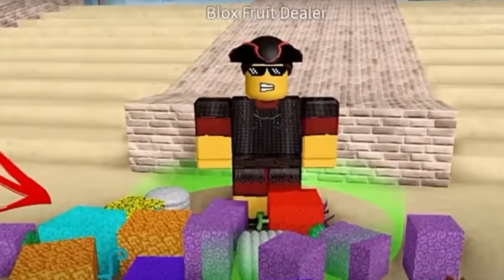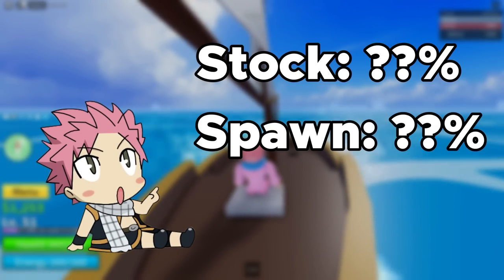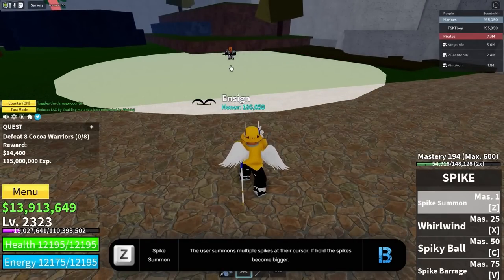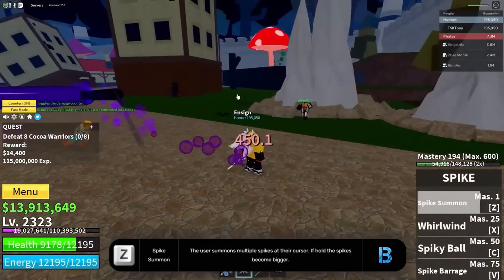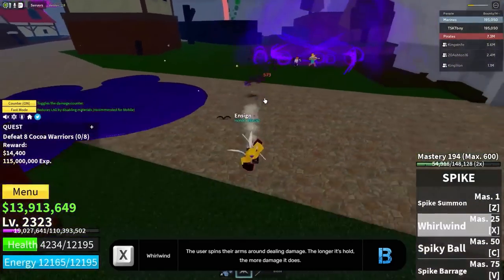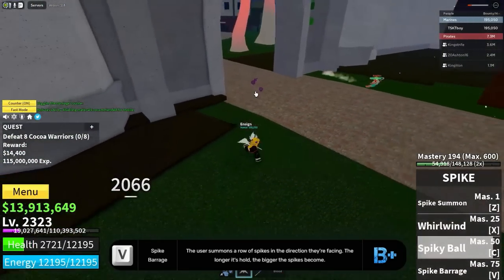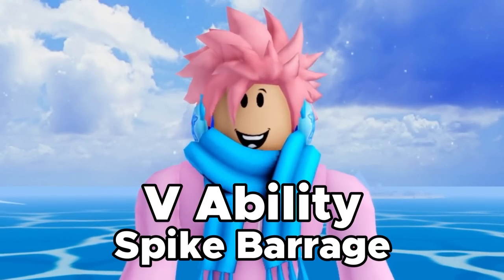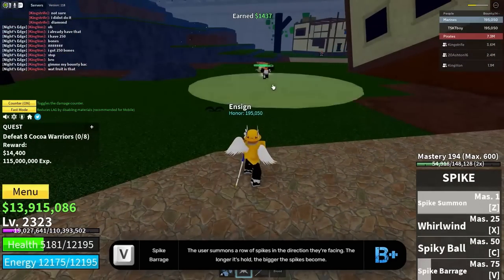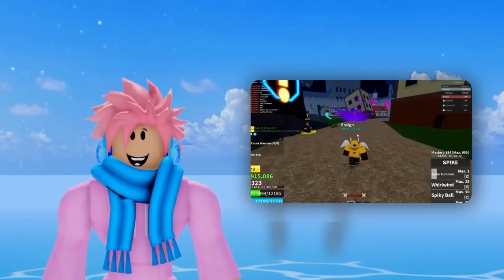Next up, we got the Spike Fruit, and this fruit costs a total of 180,000 belly or 380 Robux from the Bloxfruits dealer. Its stock chance and spawn chance are completely unknown, but it's a pretty common fruit. The Z ability is called Spike Summon — you summon a bunch of spikes where your cursor is, and if you hold the ability the spikes become way bigger. The X ability is called Whirlwind, where the user spins their arms around dealing damage — the longer it's held, the more damage it does. The C ability is called Spiky Ball — you turn into a spiky ball, roll at your enemies, and drag them along with you so they can't escape. The V ability is called Spike Barrage, summoning spikes in a row in the direction you're facing — the longer you hold it, the bigger the spikes get. This fruit does really decent damage for how much it costs, but it's pretty bad for grinding, and you want to switch to a different one as soon as possible.